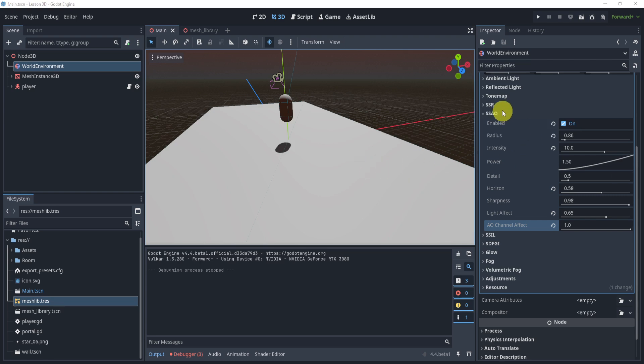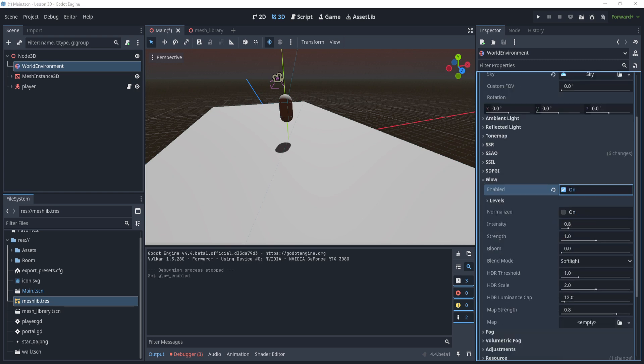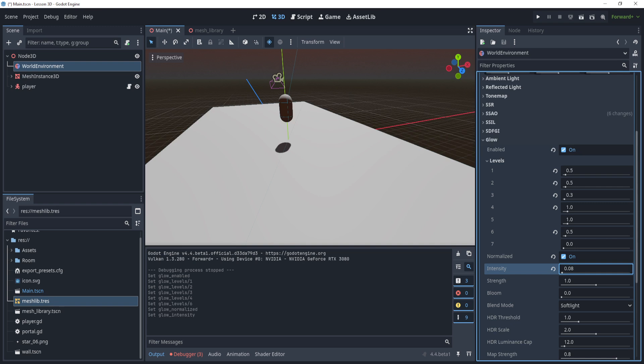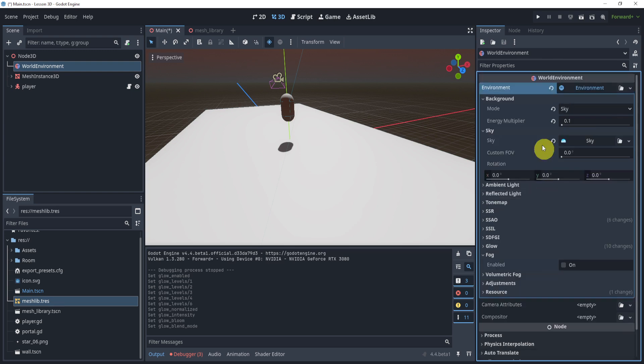Now let's look at Glow, which is one of the more important settings. Go to Glow and enable it. Inside the Levels section I'm going to set the values to 0.5, 0.3, 0.5, 0.5, 0.3, 1, 1 — keeping one at 1, then 0.5, and the last at 0. Enable Normalize, set the intensity to 0.08, bloom to 0.3, and set the blend mode to Additive.